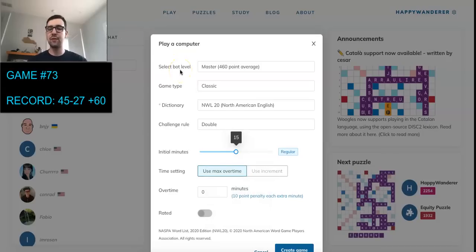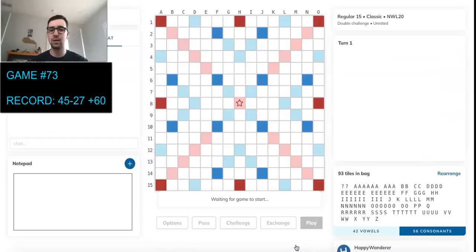Hey guys, and welcome to game number 73 out of 100 of the Mac vs. Machine series, where I'll be playing 100 games of Scrabble against the top online bot, HastyBot. We're currently sitting at 45 and 27, so just 6 games away from clinching the series, and hopefully we can get one game closer today. So let's go ahead and jump right in.